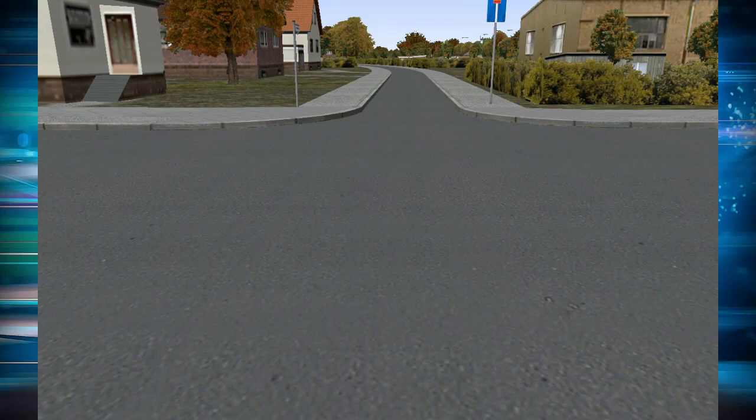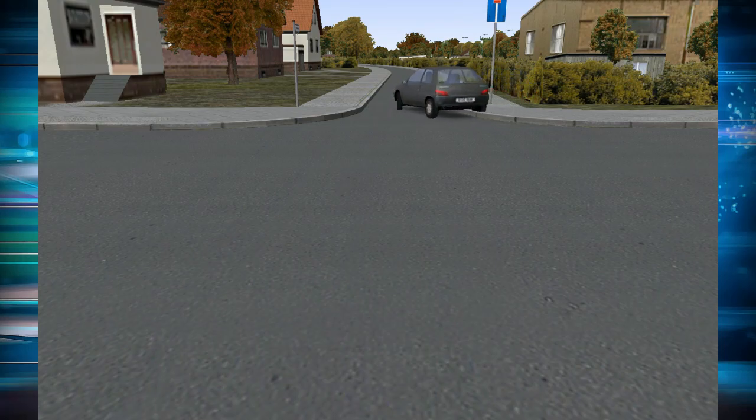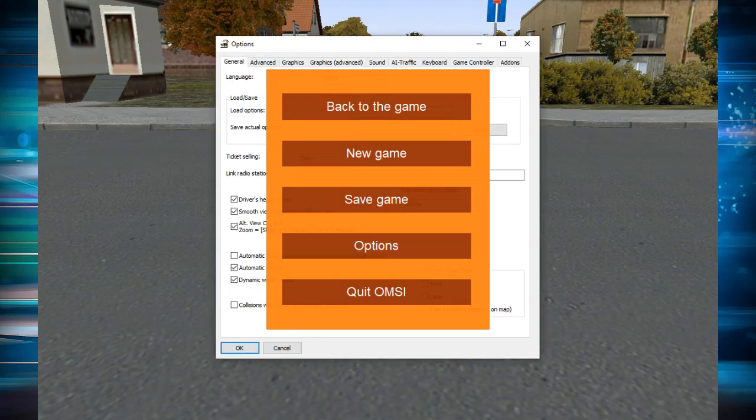To spin the camera — to point it in another direction — by default you have to press the middle mouse button and then turn the mouse. This is quite difficult on most mice because most middle mouse buttons aren't designed to be pressed; they're only designed to be scrolled. To change this, press Escape and go to the options menu.